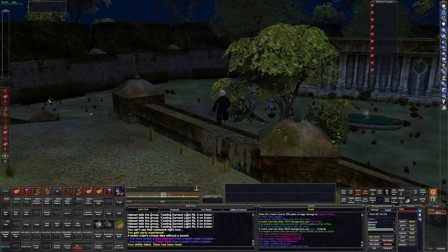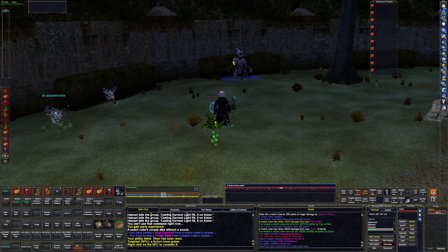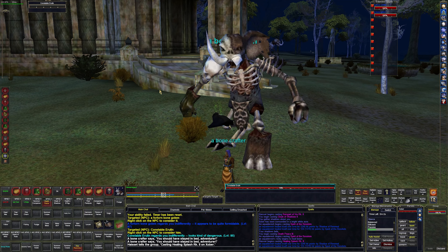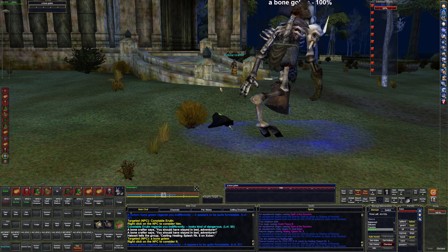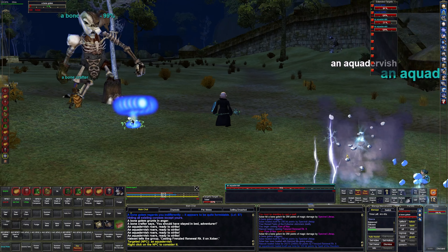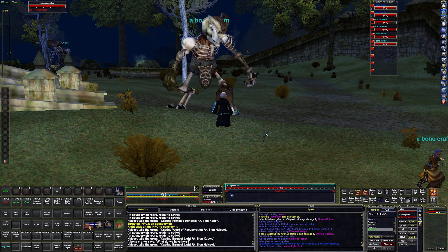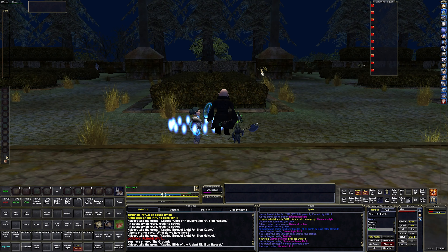You can kind of see the hedge maze right here — it's kind of cool, some mobs in there. There are a bunch of people here, so if we see anybody we're going to avoid their camps. Oh, what is this guy — a forlorn bone golem? Look how big that one is! They have a huge aggro range I suppose. Let's just kill them. The mercenary almost died, but she didn't. Sometimes the aggro range is huge in some of these zones.